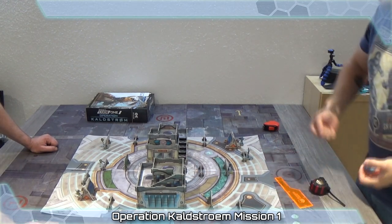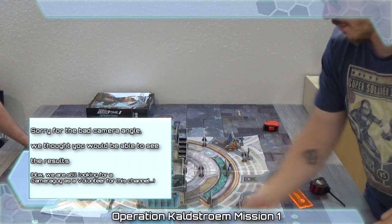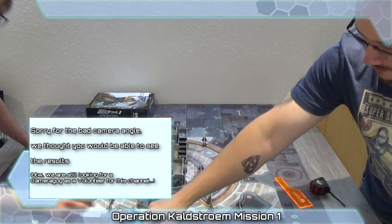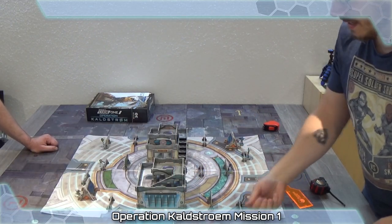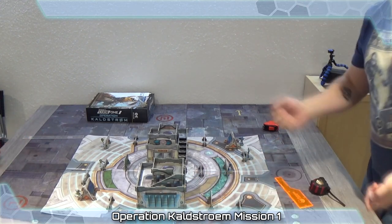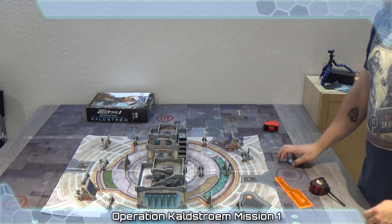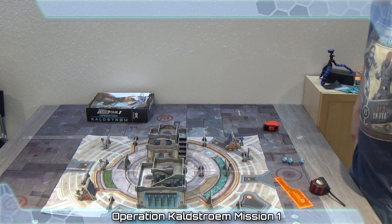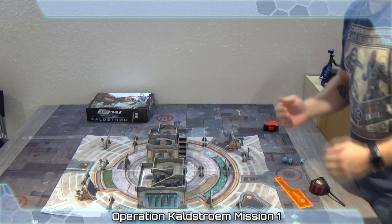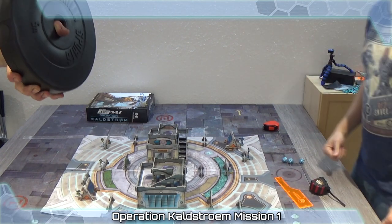We're gonna play the first mission now. It starts with a simple roll since we don't even get a lieutenant here - highest roll wins. It's a draw, so we roll again. Eugene gets eleven, Pano gets one. Pano wins! So, what do you want to do - do you want the first turn? I think I'll take the first turn so it's faster over for me. He'll take it now, and as soon as the weight is raised he can use it.